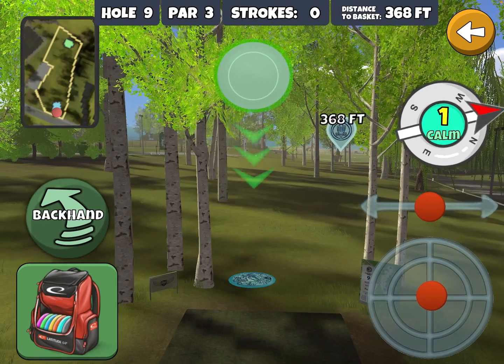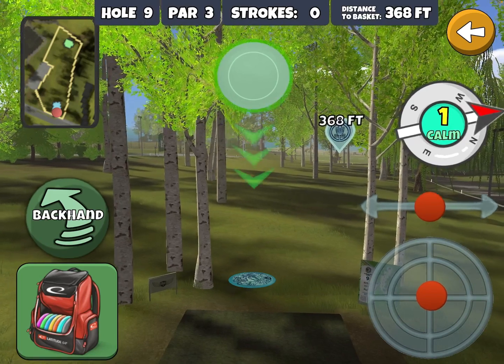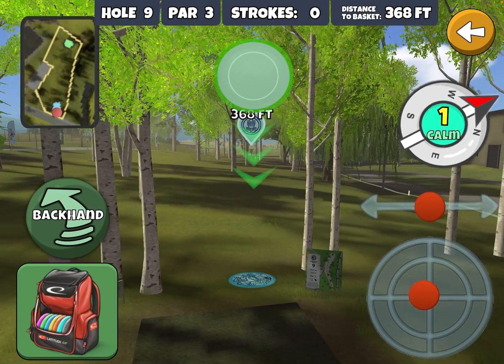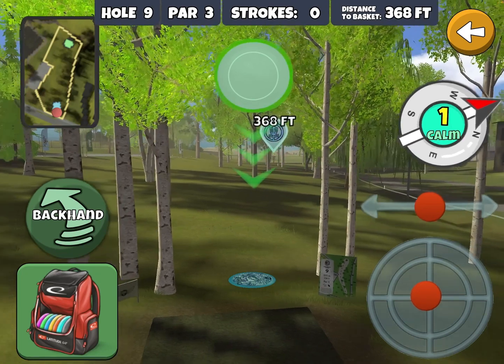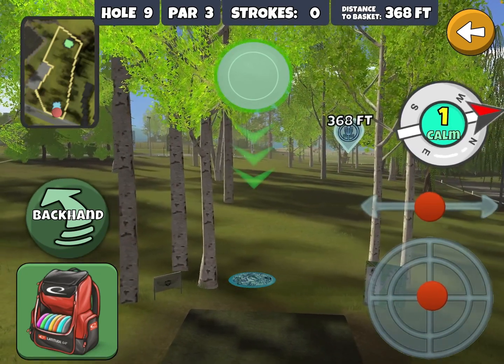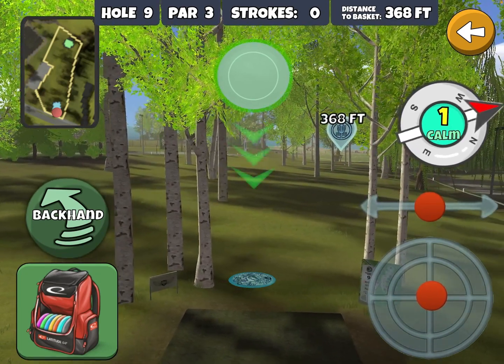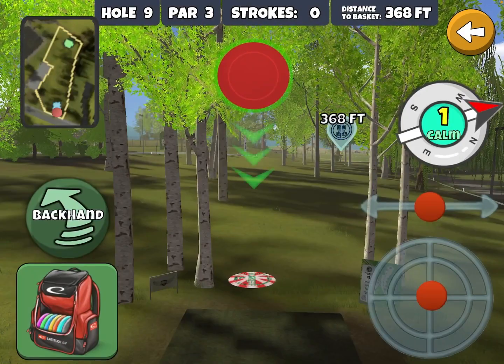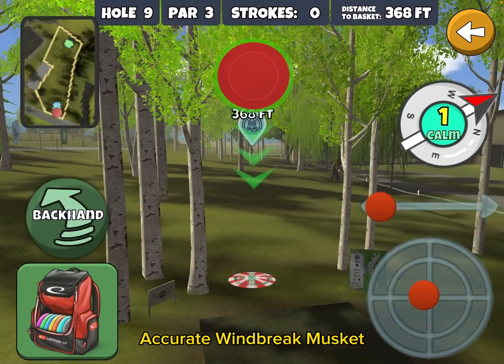There's really no huge advantage to going to the right except you can occasionally get a lucky skip ace. I always go to the left with the forehand, but I'll show you the right too. I take a Musket — in my case an Accurate Windbreak — and slide over here to the left.